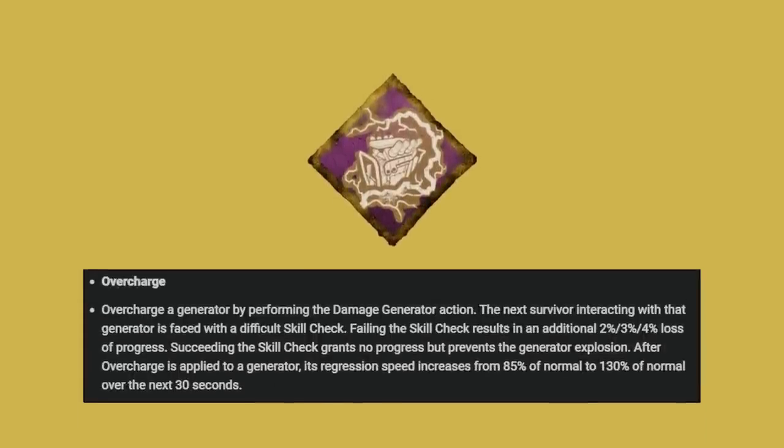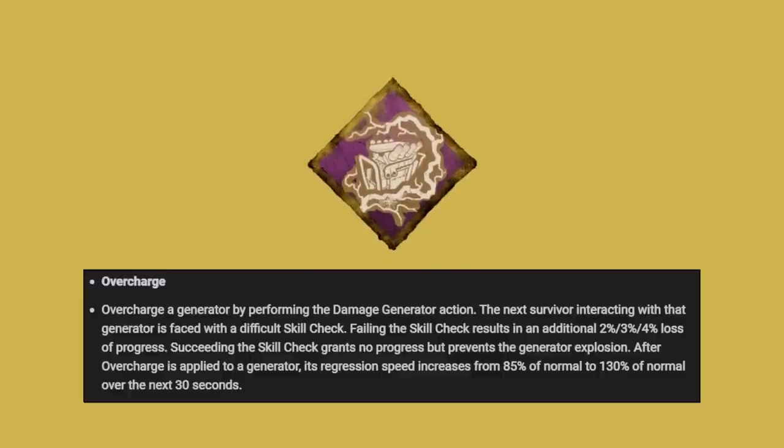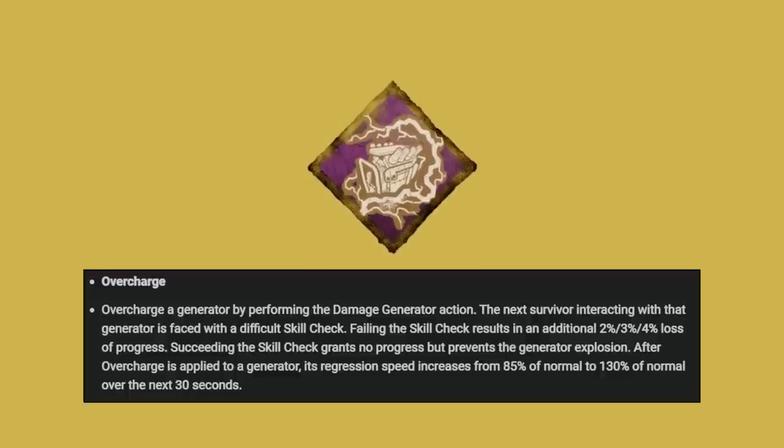Overcharge was changed to work like this: you can overcharge a generator by performing the damage generator action. The next survivor interacting with the generator is faced with a difficult skill check. Failing the skill check will result in an additional 2, 3, or 4 percent loss of progress. Succeeding the skill check grants no progress but prevents the generator explosion. After overcharge is applied to a gen, its regression speed increases from 85% of normal to 130% of normal over the next 30 seconds.